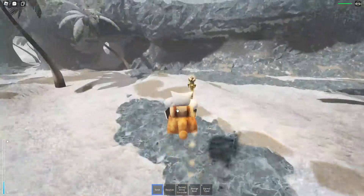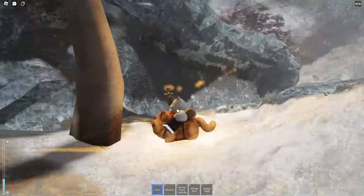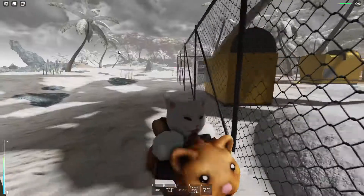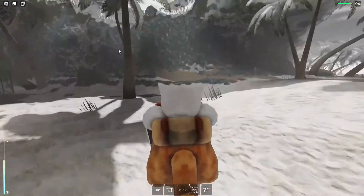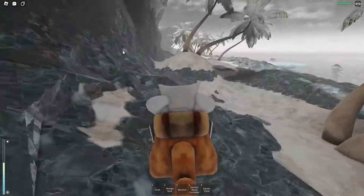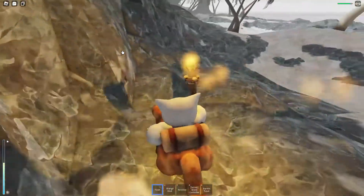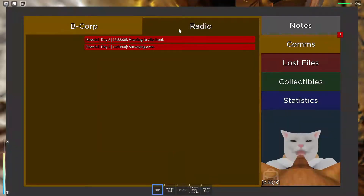Now we're safe. We gotta get in this cave, because caves actually warm you up. Look at that - it's warming me up. They're at Villafront. So what I'm gonna do is head up to the observatory, because I feel like that's the safest thing to do right now or else I'm gonna die. Yeah, they're at Villafront - this is not good.